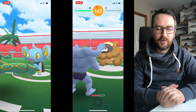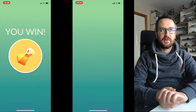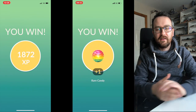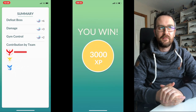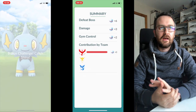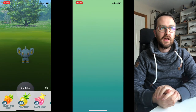We've posted those times to the raid times website — more on that shortly. We got our rewards: Golden Raspberry, Super Potion, and 500 Stardust, which is quite good. Rare Candy is always good to get as well, especially for Gen 4 if you want to evolve Pokemon quickly. We have around 240 candies ourselves but we're holding on to those for maybe a Mewtwo power-up.